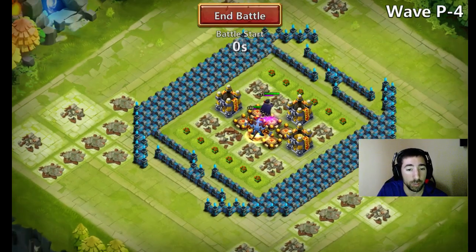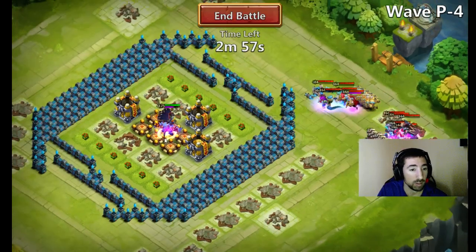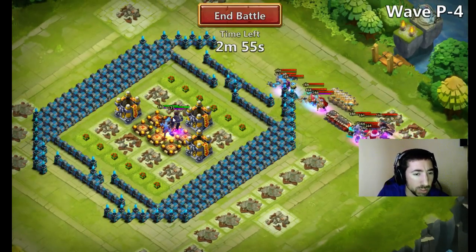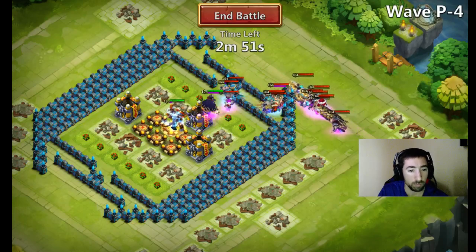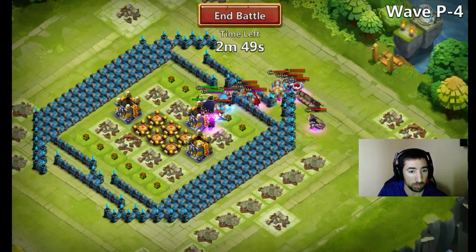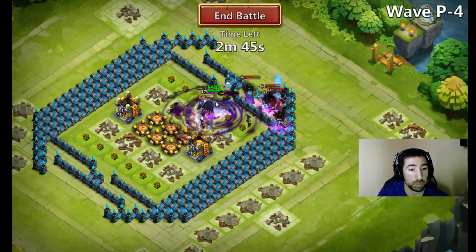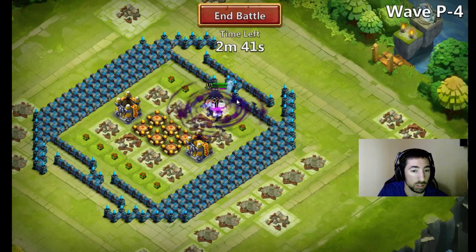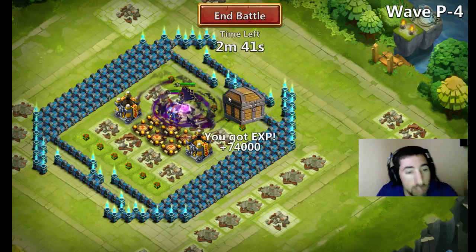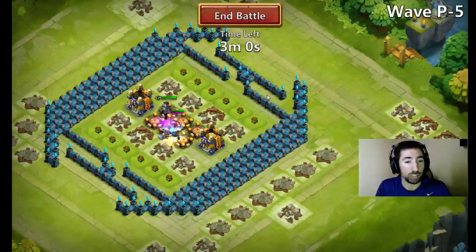Things are looking really good right now guys, we are moving on to P4. Things are looking pretty much as they should as long as they don't split, which is perfect. Vlad is halfway proc'd and Destroyer has not even 25%, so Vlad should get some procs off and take out a good bit of these enemies, and then Destroyer should not be far along. They cannot have split spawns right here guys.